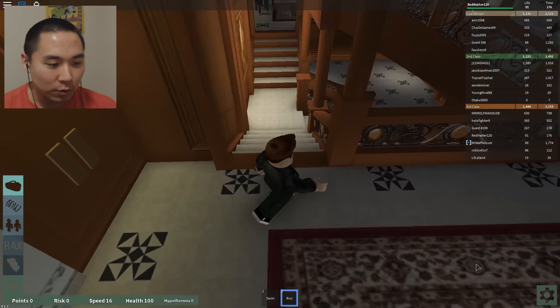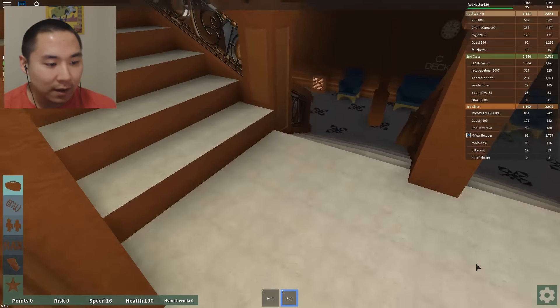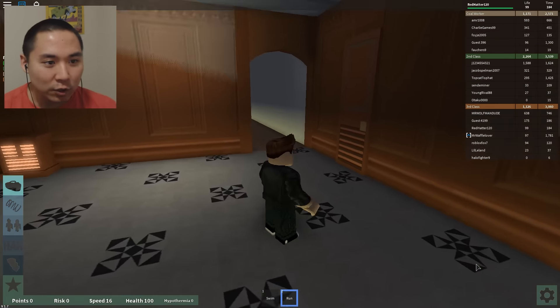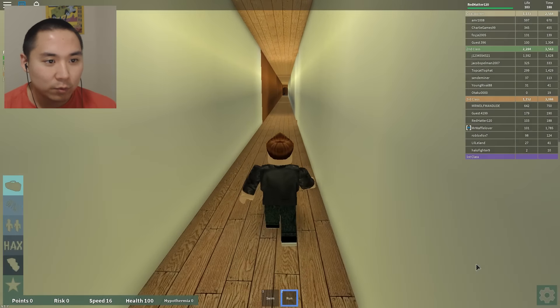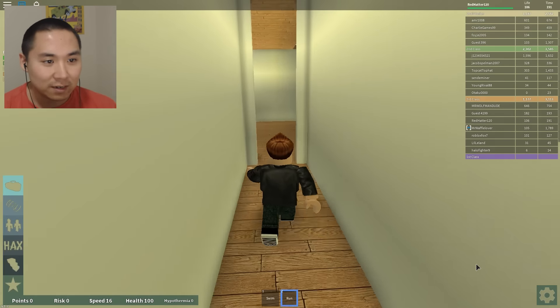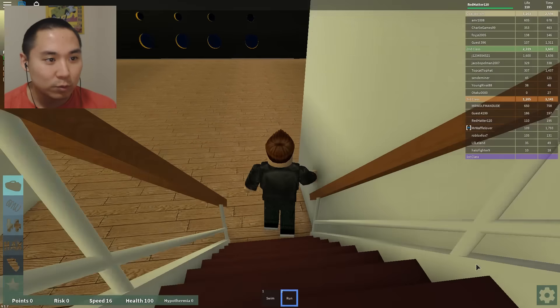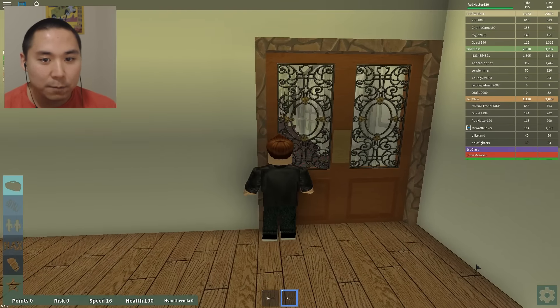If you guys haven't noticed, in the lower left-hand corner we have points, risks, speed, health, and even hypothermia. So right now I'm kind of trying to go on the lower decks, maybe to see if we can see anyone who needs help or if we can actually spot where we hit the iceberg and see the water coming in. We're taking a risk. I'm going to wait until our risk monitor goes all the way up.